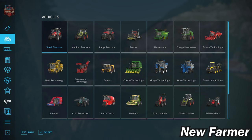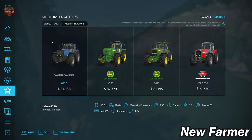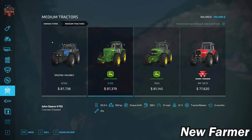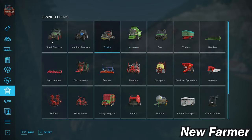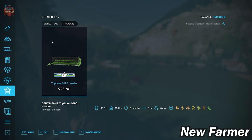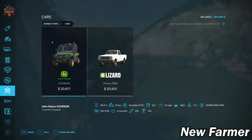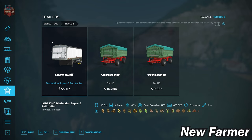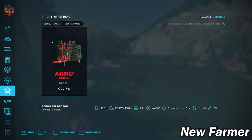Our starting fleet includes the Fendt Favorit 515C small tractor, the Valtra Valmet 8750 medium, the John Deere 4755, John Deere 7810, and Massey Ferguson 3670 medium tractors. We have the Mac Super Liner 6x4 semi, the TopLiner 4090H harvester with a grain header and header trailer. We also have a John Deere side-by-side, a 1986 Lizard pickup truck, a Load King Distinction Super B trailer, and a pair of Welger DK 115 trailers.